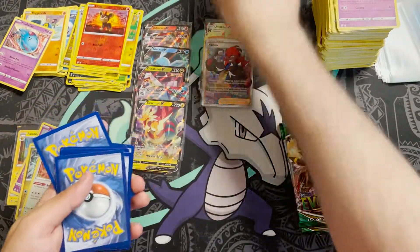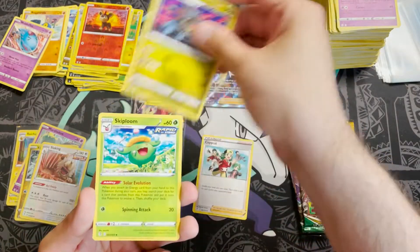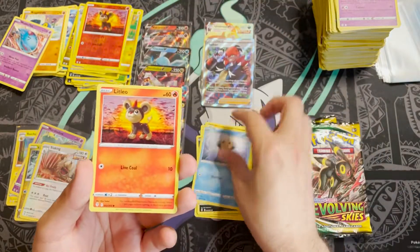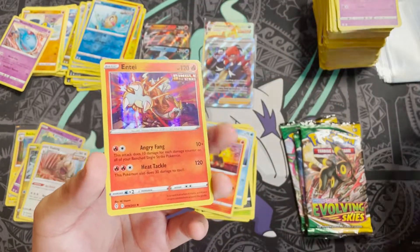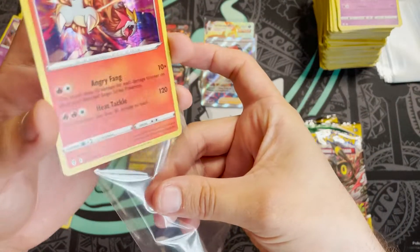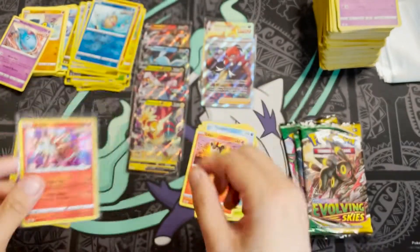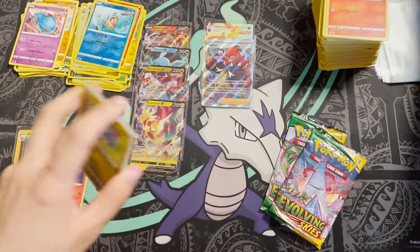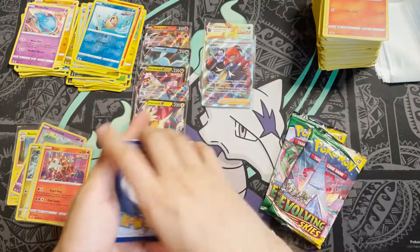Pack thirty-one: Fire Energy — hope for some fire. Copycat, Zarude, Skiploom, Fletchling, Scraggy, Hippopotas, Timepole, Litleo, reverse holo Feebas, and an Entei — regular holo, sorry. That's our fifth regular holo. I think there should be one more hit at least in the box — probably just a regular holo but there should be one more.